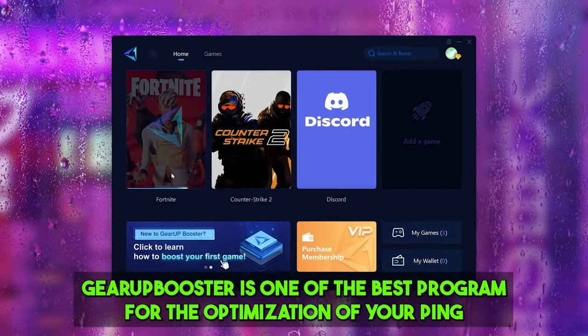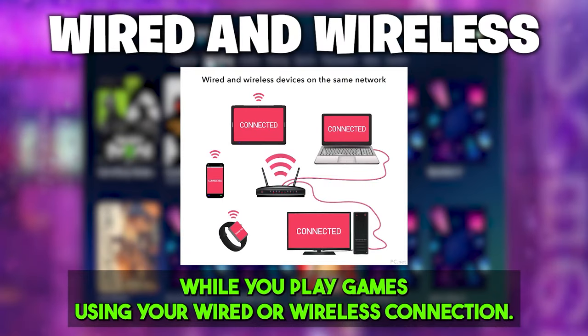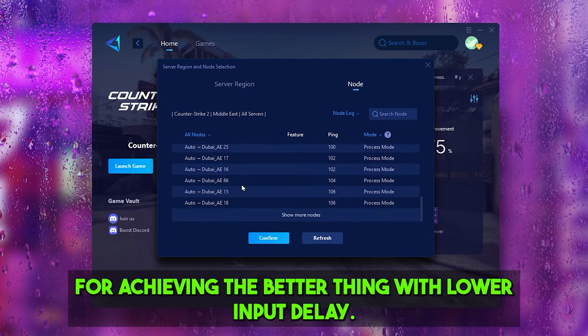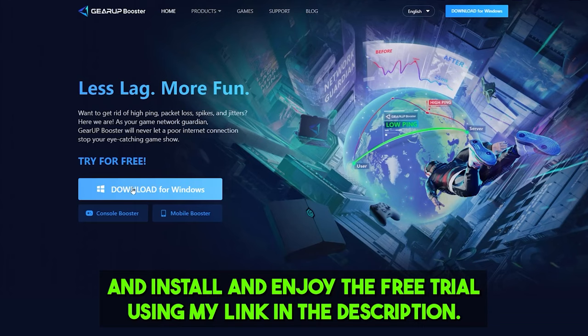Gear Booster is one of the best programs for optimizing your ping while playing games using a wired or wireless connection. It is one of the best programs for rerouting your network and helping you connect with the nearest server of the game, achieving better ping with lower input delay. Make sure to check out the link in the description to download this tool and enjoy the free trial.